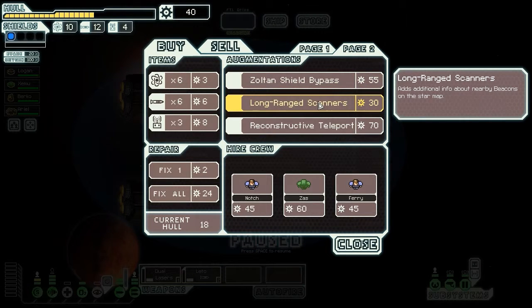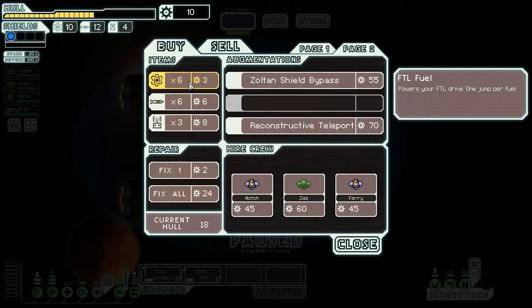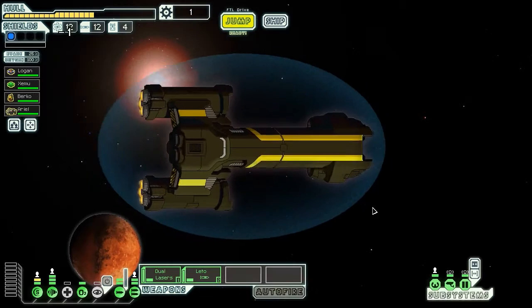I can still get long range sensors — I'll do that. I won't repair hull yet. Let me get a couple of fuel. In battle we can cut off our oxygen and activate cloaking if we need it. Let's close all the doors — I forgot to put the crew back into their engine positions. Okay, we're ready to jump into the next sector.